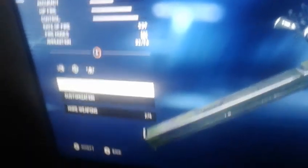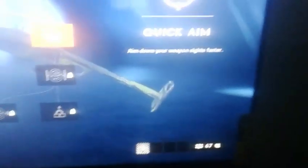I'm rocking with some attachments. These attachments are called Quick Deploy — so switching the gun is faster — the other one is called Quick Aim so I aim down sights faster, and the other one is less horizontal recoil. Those are the attachments I was rocking.